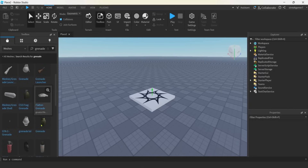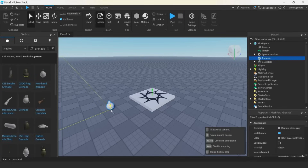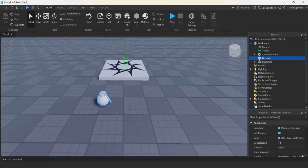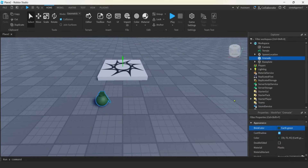I think that's the one I used in my demo. I like this one though, let's try this out, make it a little bit different. We're going to change the color of that grenade — how about a dark green.